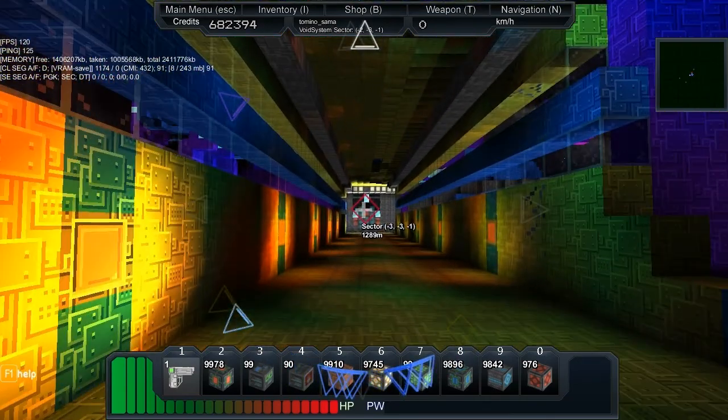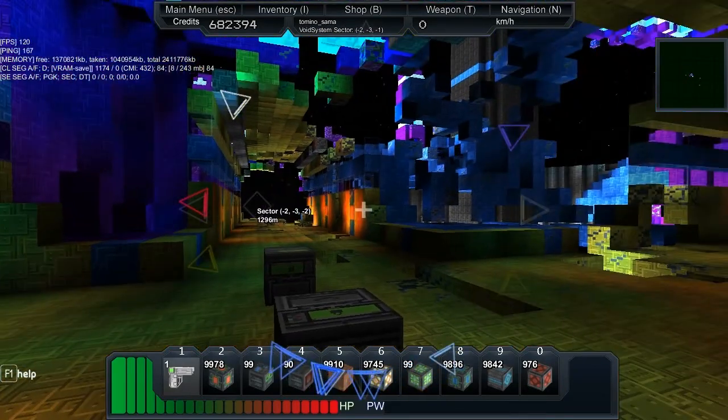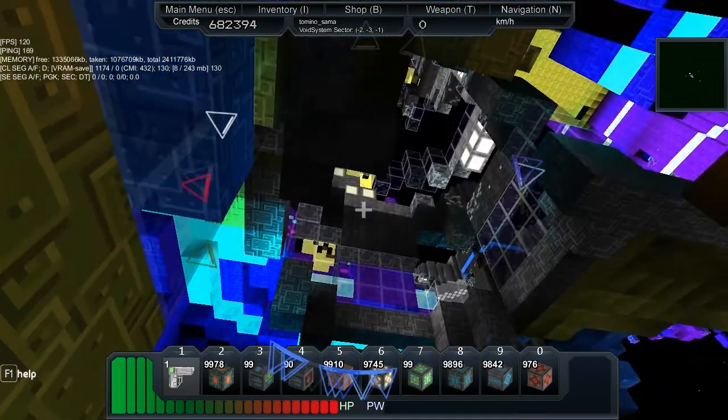Right, so we've sorted out the loot situation. The only thing we need to figure out is - whoa whoa whoa! Okay there's a pirate! We've got to take it down, you've got to come to the corridor by the chests.